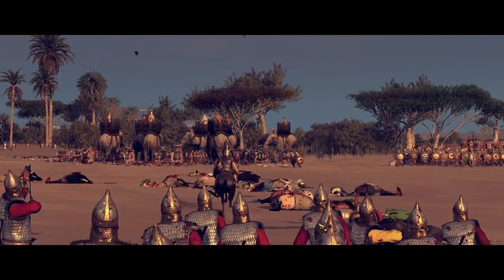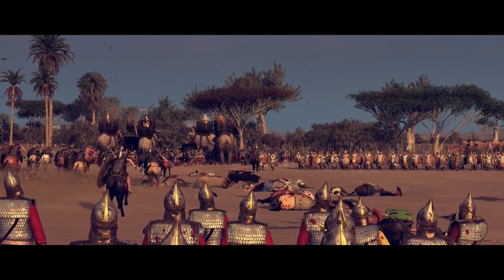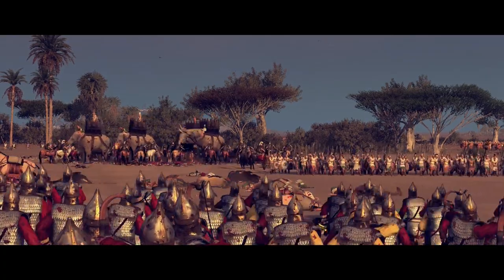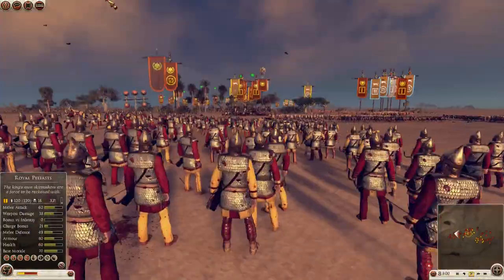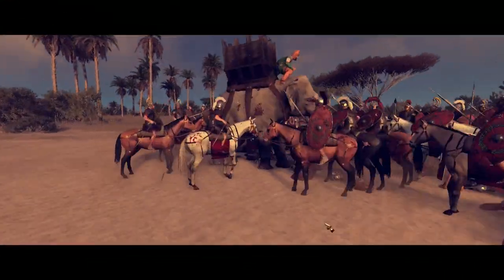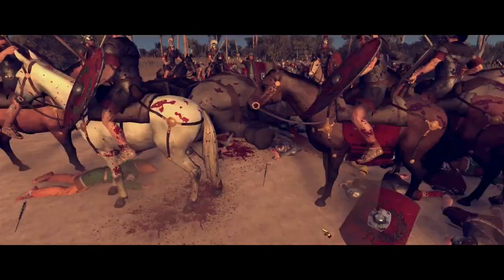One elephant goes down. We're getting in some of our own hoplites to try and intercept the charge. Two elephants go down, three, four, five - they're going down, looks like they're going berserk and at the end of their line. A cavalry charge is going to finish these beasts off. Let's get an up-close view of the demise of these guys. The last one standing - there he goes, takes a couple men out with him.